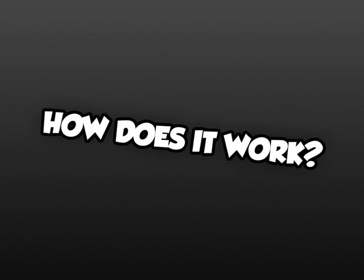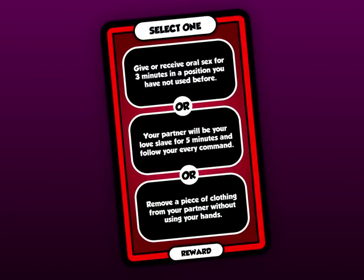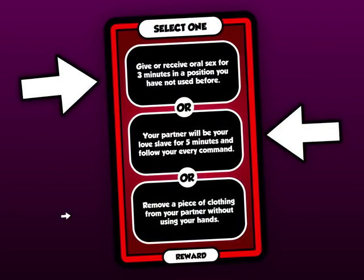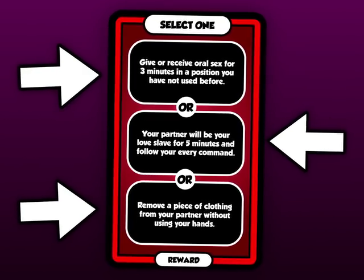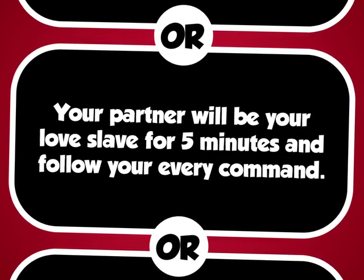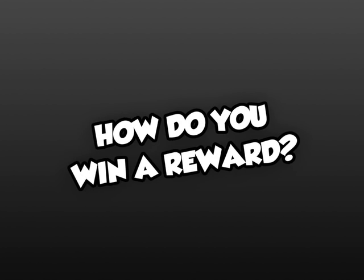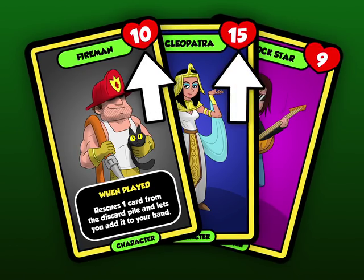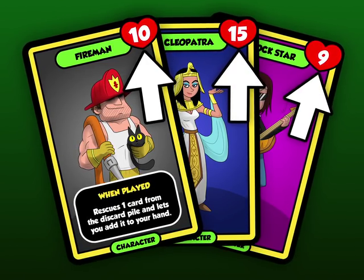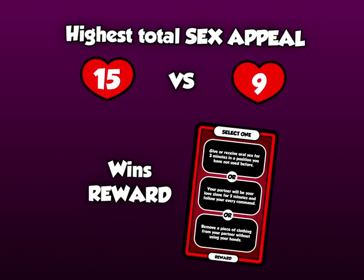Here's how it works. First, you draw a reward card from the reward pile and read it. This is what you will be playing for this round. The reward cards contain three sexy challenges to complete, and the winner of the card gets to pick one of them to act out. So how do you win a reward card? Easy. Most of your cards have different levels of sex appeal, and the player who reaches the highest total sex appeal during a game round wins that round, and of course, the reward card.